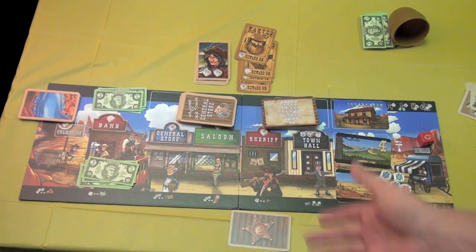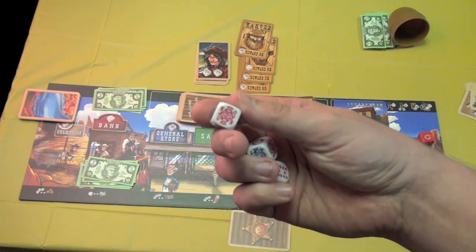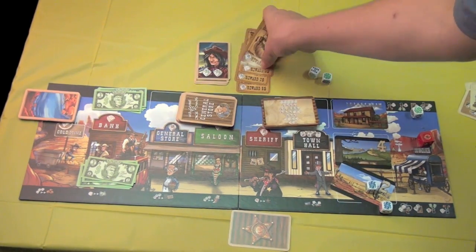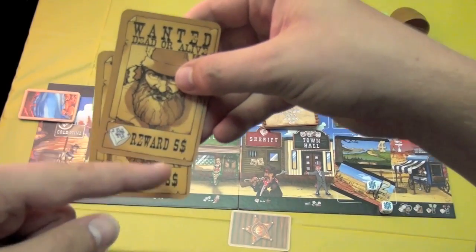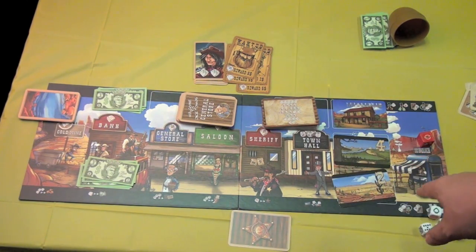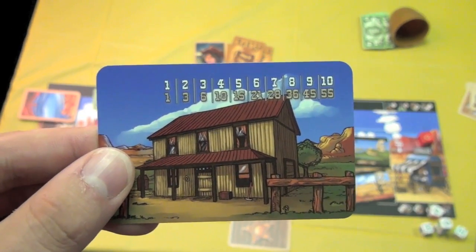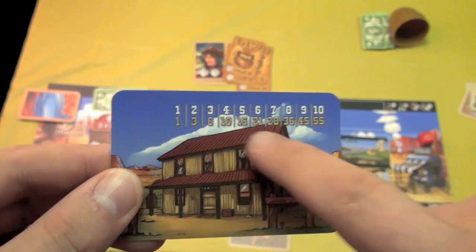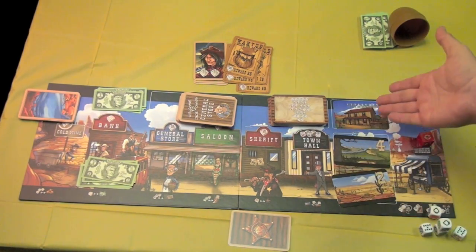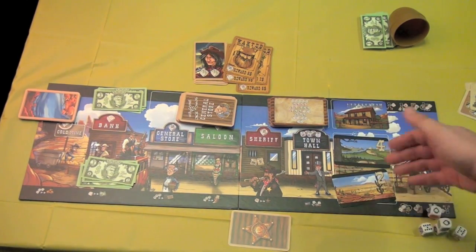Over at the sheriff, you can take the sheriff card like normal, or you can try to capture one of the outlaws in the won-it section. For each king you've rolled this turn, you roll dice, and if you match any of the symbols on any of those outlaws, you can take them. You put them in front of you and at the end of the game they're worth points. At Town Hall, there are now ten ranch cards in the deck. Each ranch card is worth points depending on how many you have — one is worth only one point, but they go up in value very quickly. You can take the top one or more depending on what a good poker hand you've rolled, or just take the top card of the deck.